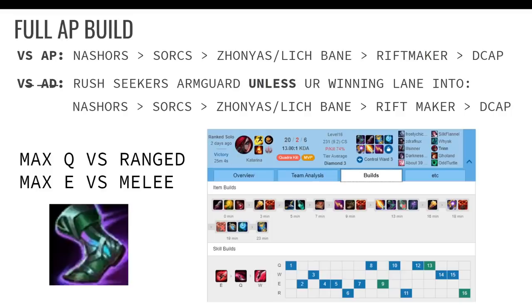For Lich Bane versus Zhonya's as your second item, Zhonya's second is never a bad buy but Lich Bane is more risky. You can never go wrong with defense — even if you're behind, defense is good; if you're ahead, defense is good. I would only go Lich Bane if you're very, very fed. You can also go Sheen and then Zhonya's, and then finish your Lich Bane after — I haven't tested that much but it's pretty good.